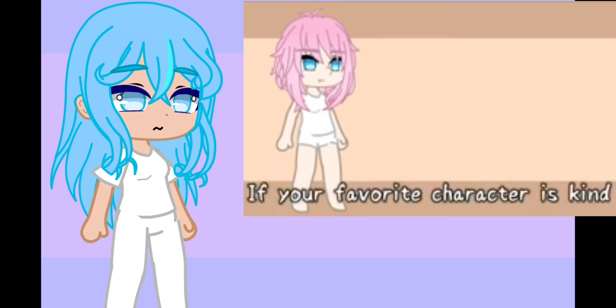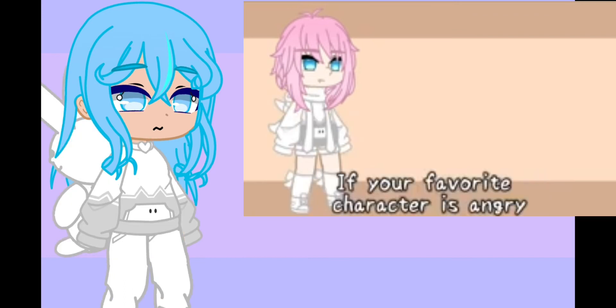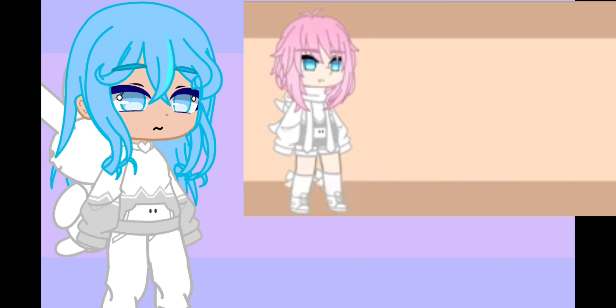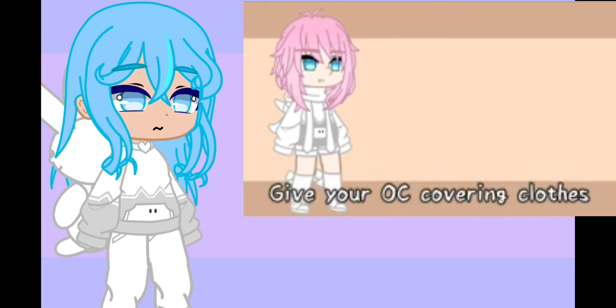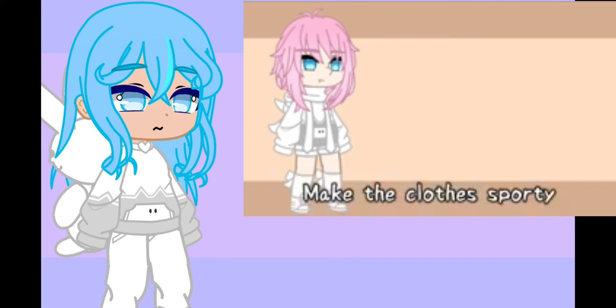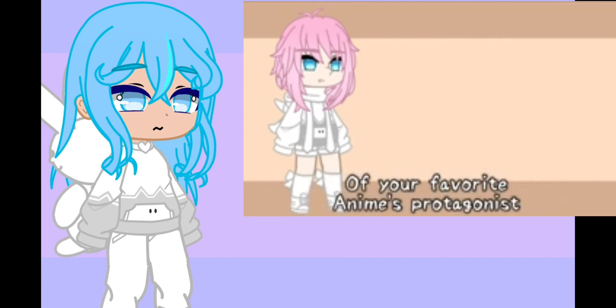For clothes, if your favorite character is Kind or Overly Happy, make the clothes cute. If your favorite character is Angry, make the clothes rebellious. If your favorite character is Overly Emotionless — in other words, doesn't really express happiness — give your OC covering clothes. If your favorite anime character is anything else, make the clothes sporty. The clothes color palette should match that of your favorite anime's protagonist.